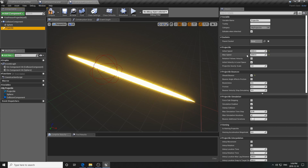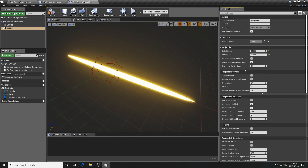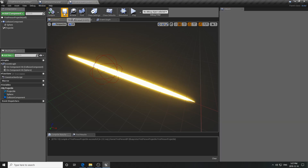Now select the Projectile component. Set the Initial Speed to 8500 and Max Speed to 8500 - values between 7000 and 10000 work well. Deselect 'Should Bounce' since we don't want it bouncing anymore. For Gravity Scale, it's currently 1, which creates a big lobbing arc. We want a small amount of gravity, so set it to 0.3. The exact value would depend on the weapon type - a pistol falls off quicker than a sniper rifle - but 0.3 works for now.